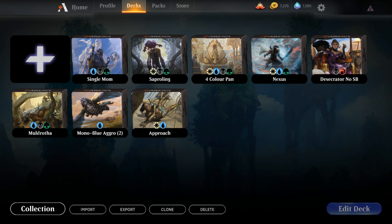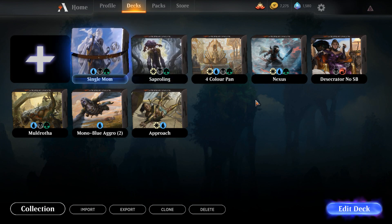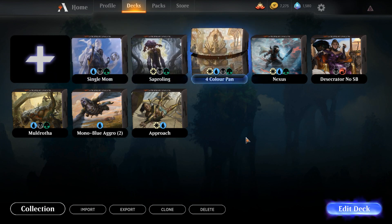All the subs and patrons that are getting this early, thank you as well. We're going to be going over another really deep value deck. We've covered Single Mom before, which is all about Muldratha, and this time we're going to go four color pan.